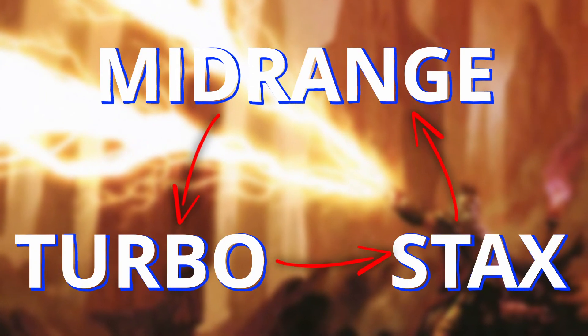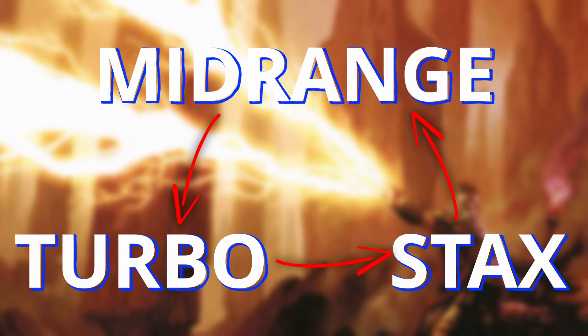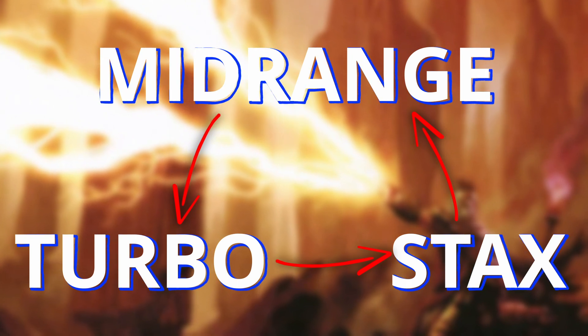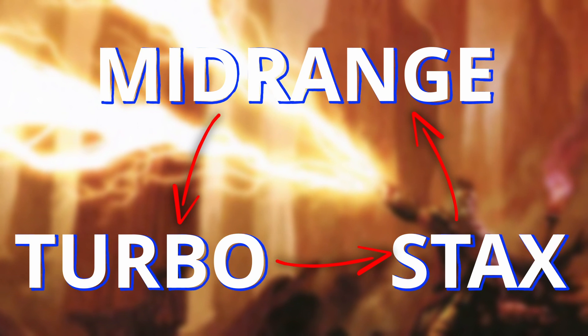What does that mean? While the greater meta in CDH is at a very nice equilibrium right now, it usually shifts from turbo to stacks, from stacks to midrange, from midrange to turbo, and so on. This means that you will be facing different strategies that force you to play different cards to deal with your opponents more optimally. Let's go through a few examples.